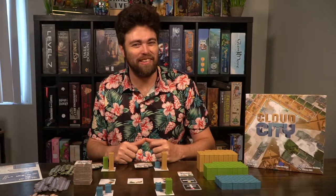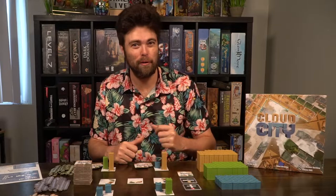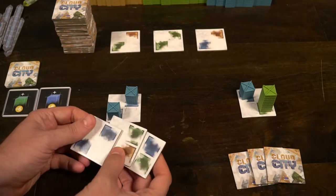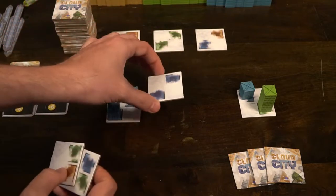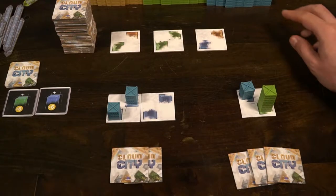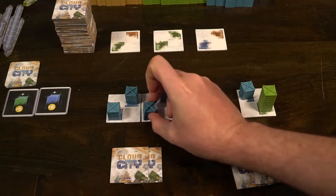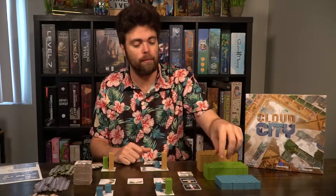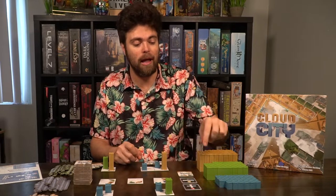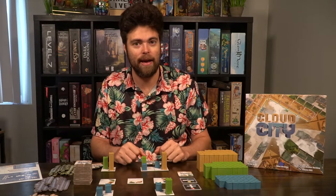Cloud City is decidedly easy to play. This game is going to take place over a number of rounds, and during each player's turn there will be four phases. Phase one is quite simple: select a tile from your hand and place it down adjacent to a tile that is currently already on your city. Once you have done that, you'll move to the next phase, which is to place your buildings. These are both mandatory phases of your turn. When you place that tile down, you'll select the buildings from the supply and place those buildings onto the tile in the corresponding square spaces.